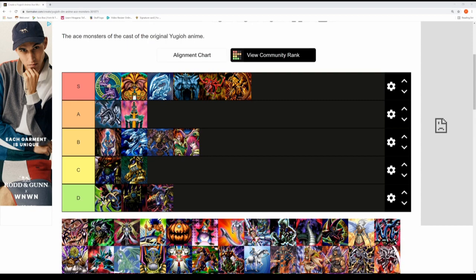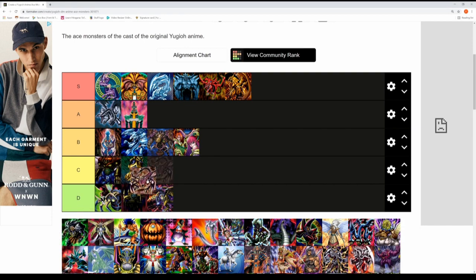Coming up is Mystical Beast of Serket, Odion's ace monster. It's a pretty efficient monster — if it destroys opponent's monsters it gains 500 attack. Odion had a pretty solid monster; for me it fits in the B tier. It's got a pretty good effect and can build up a lot of attack pretty quickly.